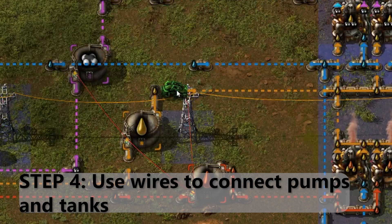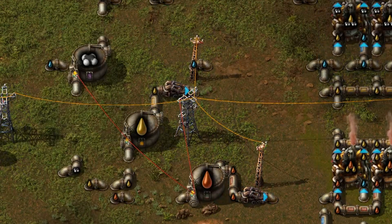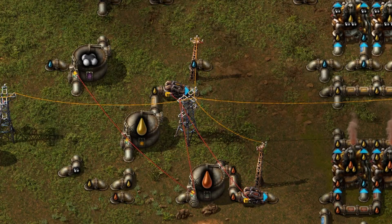Step four: use wires to connect pumps and tanks. Add pumps for fluid going away from the tanks into the cracking chemical plants. These pumps will be used to turn on or off the fluid going into the chemical plants, which is key to fluid balancing. Then add more wire from the shared power pole to these pumps.